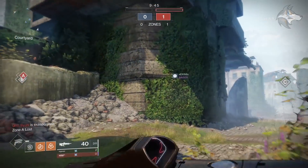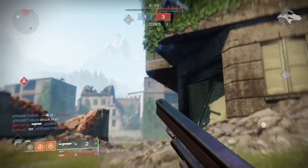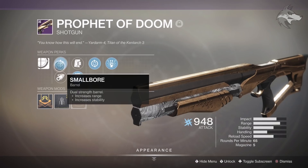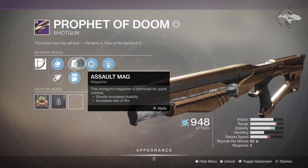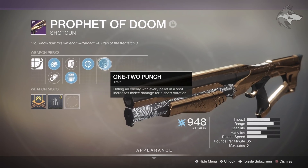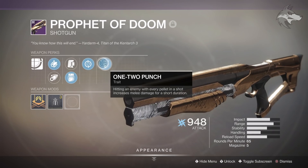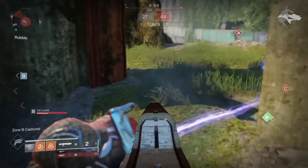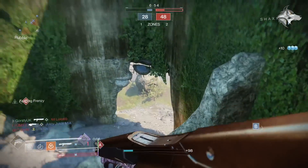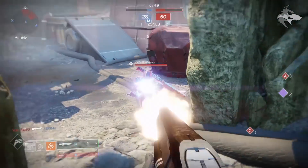I'm also using the Prophet of Doom raid shotgun in some of this gameplay, and this is a precision frame shotgun. The roll has smallbore and corkscrew, and then assault mag and light mag. I'm guessing it'll get pretty similar options to Dustrock Blues on the PvP side — with them being the same archetype, I'm not sure which one will ultimately be better assuming this one can hit similar range. Traits-wise, here we have feeding frenzy, which isn't a particularly common shotgun perk, and it can also get one-two punch, so that's pretty popular. I don't know what other damage bonuses you could potentially roll here, but it doesn't necessarily feel like it's going to be a groundbreaking new shotgun — though it might have a few tricks up its sleeve.